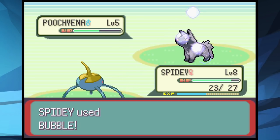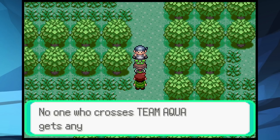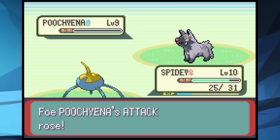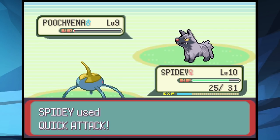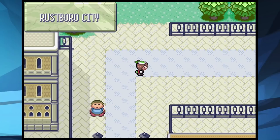We made our way through Route 2 and beat every trainer we came across. We soon arrived at Petalburg Woods and had to save a random man from Team Aqua. The grunt's Poochyena couldn't handle all the bubbles and falls. We get rewarded with a Great Ball from the random man.